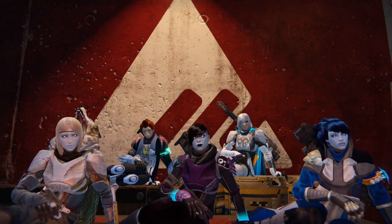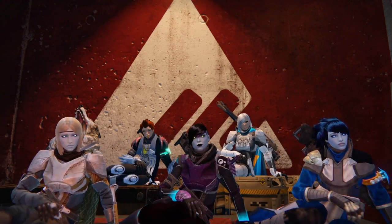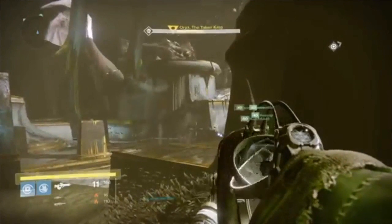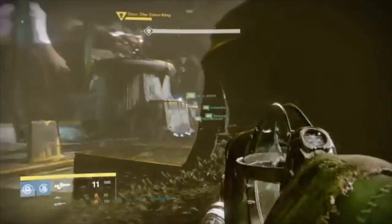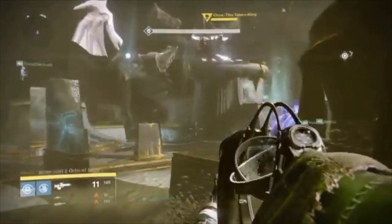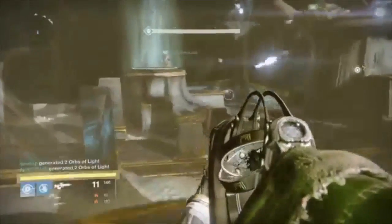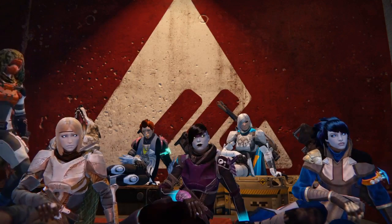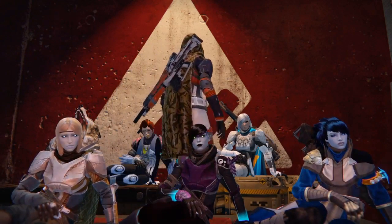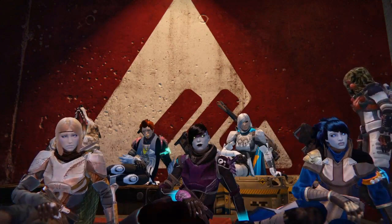Something we didn't talk about: the timing of the Titan bubbles. For us, we're trying to put those two overlapping bubbles — Blessing and Weapons of Light — right when he slams down. So when his fist impacts that plate, that's when our Titans are popping their bubbles. We do that so that time-frame wise they're falling down right when his chest opens, and we're not getting blocked by those bubbles in order to DPS his chest. They should have Bastion and Illuminated on — Bastion makes it last longer and Illuminated increases the impact of what's going on in the bubble.